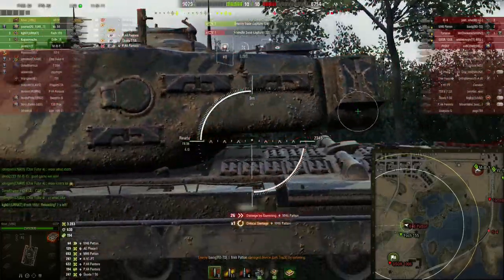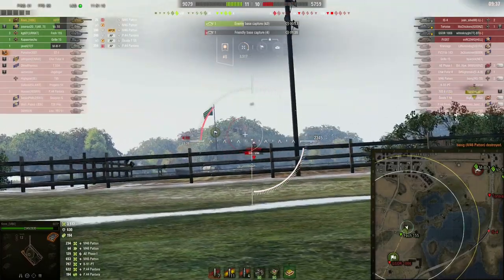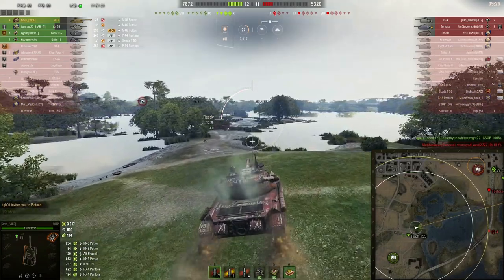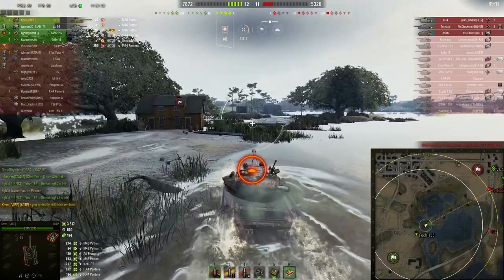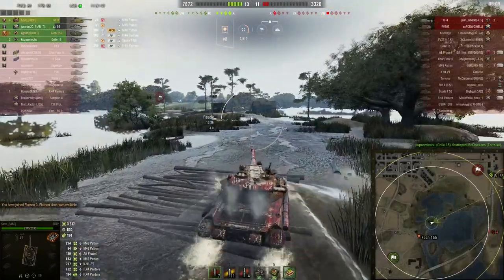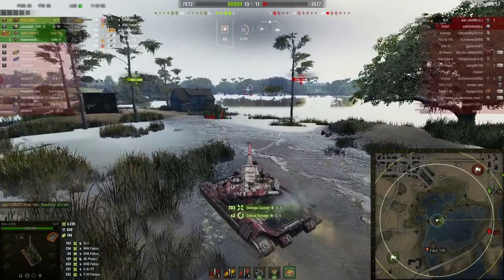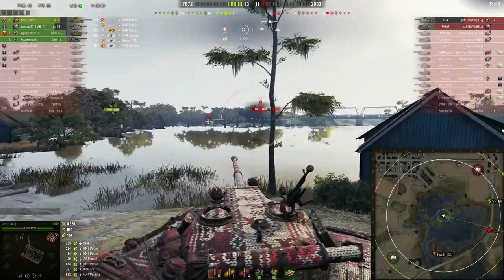Now we have every advantage in this game. You're not going to come up and shoot my Fosh — I'm just going to kill you. The Fosh takes out the G-Sort here very quickly. We turn our attention back towards the Tortoise and the IS-4. You may have noticed in the chat a while ago there is a player saying 'wow, we're just going to lose? Uninstall.' So I hit him with a 'you probably still think we're going to lose.' We're going to look for a shot at the IS-4 through the tracks and find it, tracking him in the process, bringing our damage total up to 4.2k with 4 kills in this game.